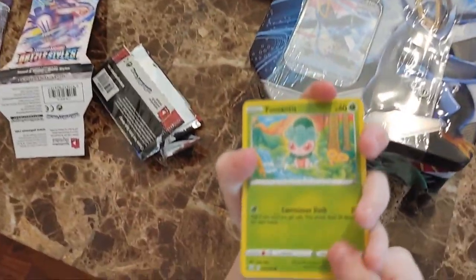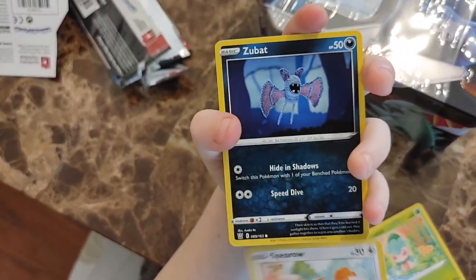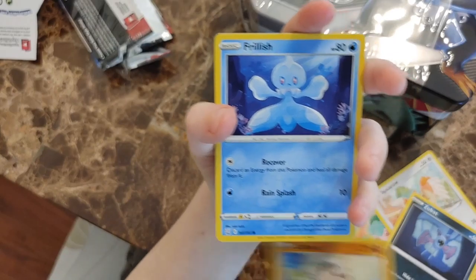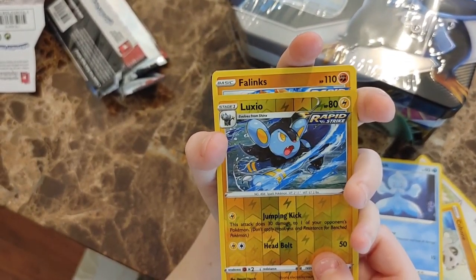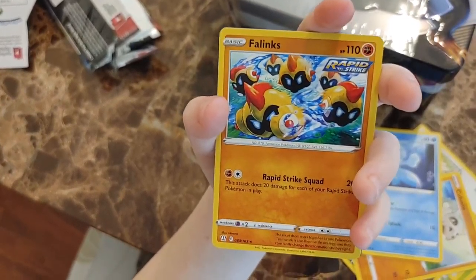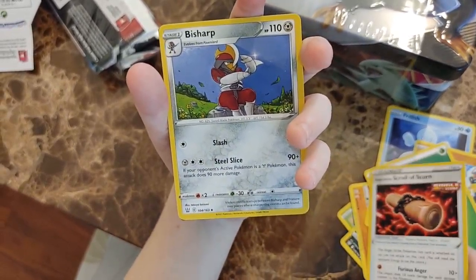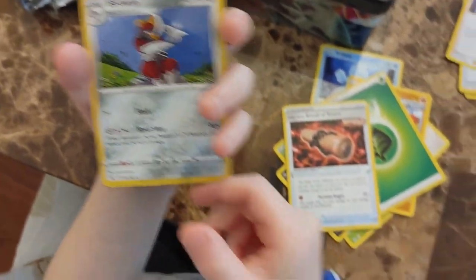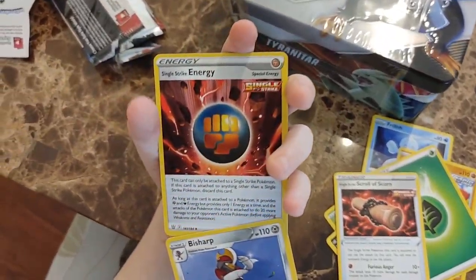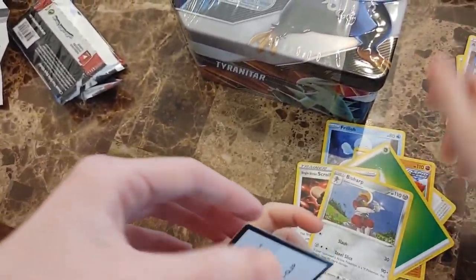Alright, so we've got a Farantis, a Spheal, a Zubat, a Cubone, a Frillish, a Reverse Holo Luxio, and a Phanpy, which is your rare. Scroll of Scorn, Bisharp, and a Single Strike Energy - I like that one. And let's check out the code card for your fans.